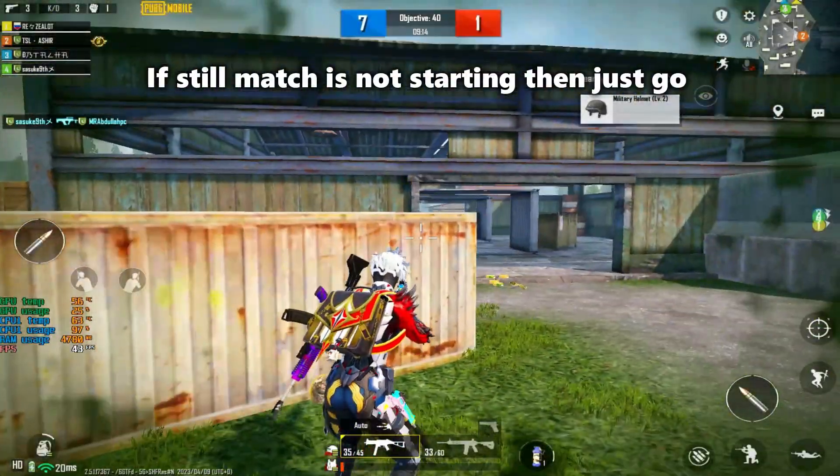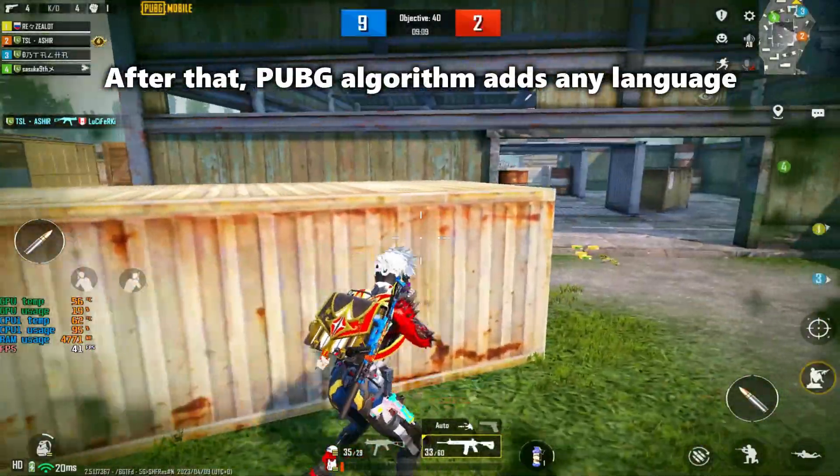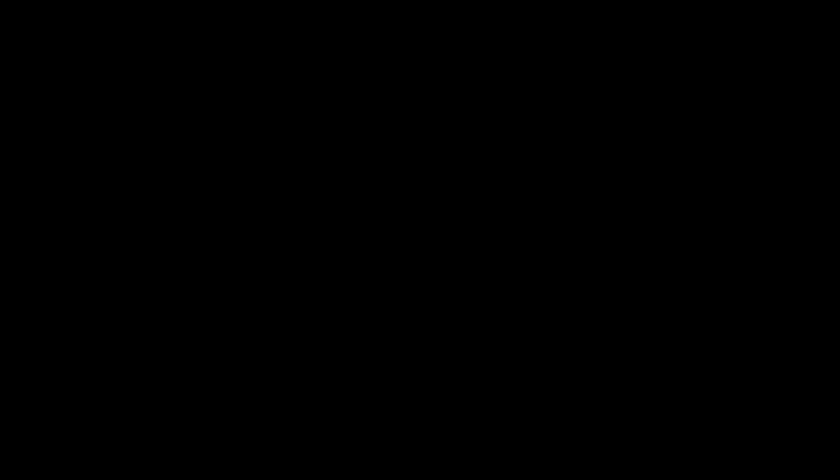If the match is still not starting, go to the matchmake option and disable Match by Language. After that, the PUBG algorithm will add players of any language to your lobby, so the game will start more quickly.